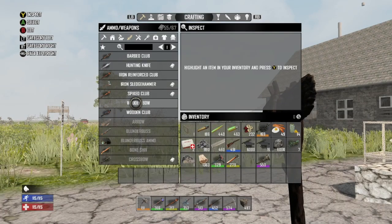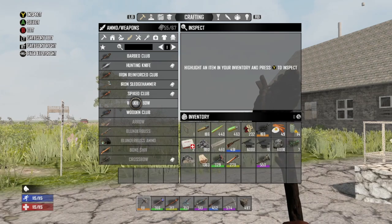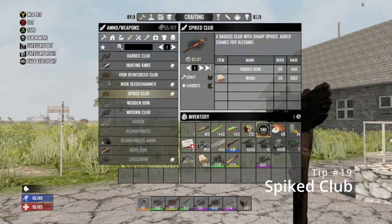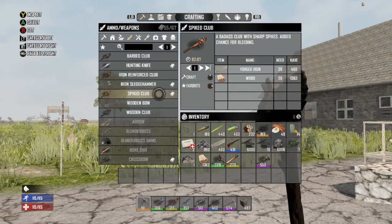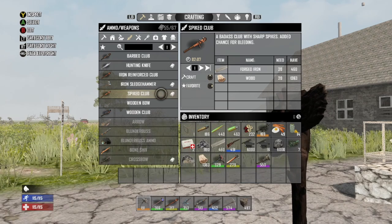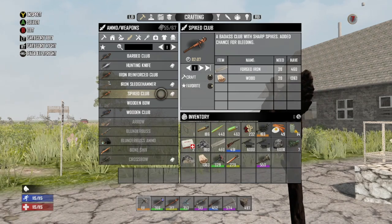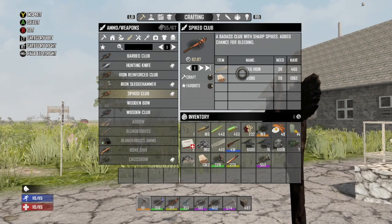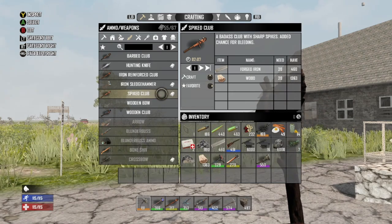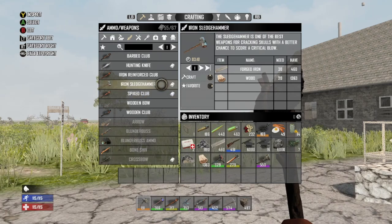My next tip is a little later in game, usually around day seven or eight. You need 20 forged iron and 20 wood to make the spiked club. This thing just decimates zombies — it causes bleeding damage and knocks off limbs like crazy. I highly recommend making the spiked club. You can repair it with forged iron or just make new ones. This goes back to the forge — laying it down early and getting forged iron early lets you make these. You can also make the iron sledgehammer, which is a lot of fun.